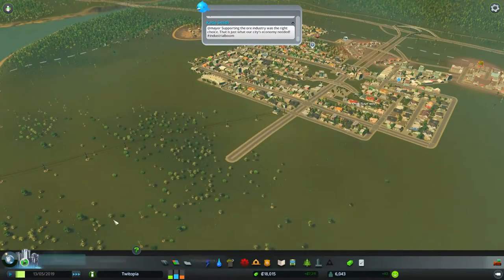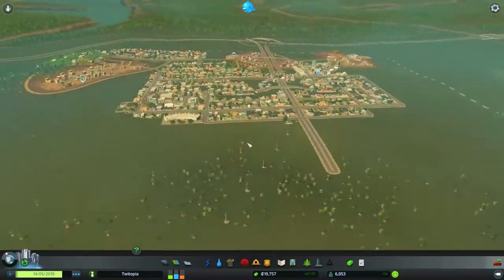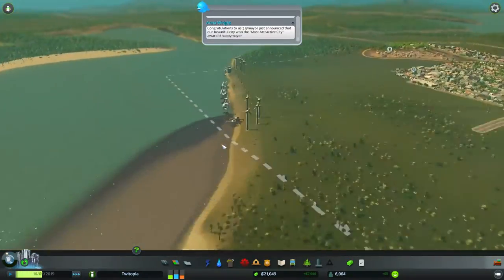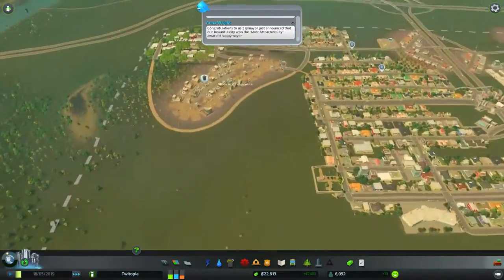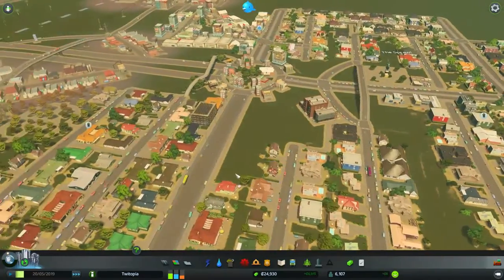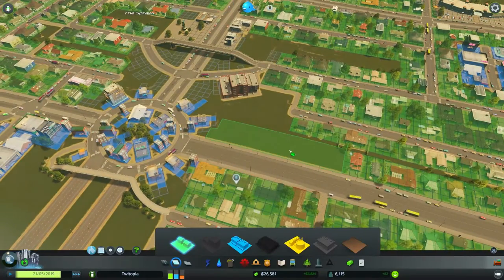We are still on our way up to Big Town, which will give us the ability to have some high density residential zones, at which point we will begin taking advantage of our coastfront. Right now what we need to do is try and figure out a way of getting some more residential. Look at this great big empty space here — we do not have anything zoned.